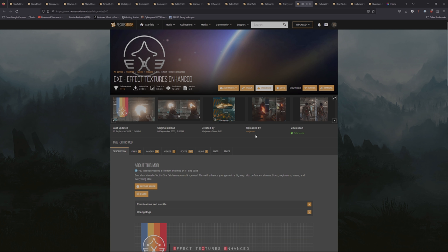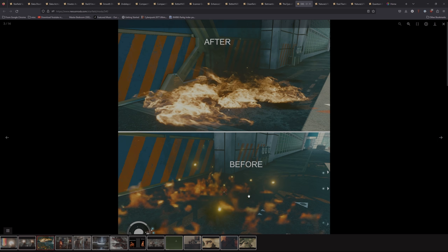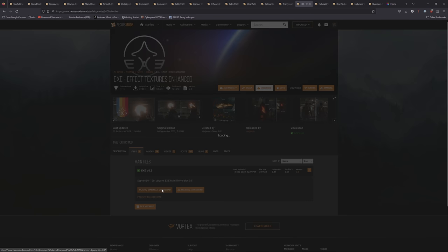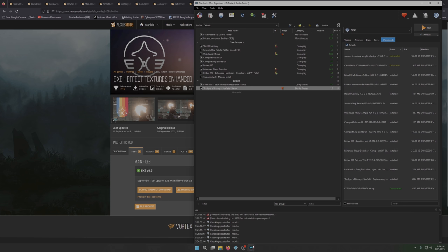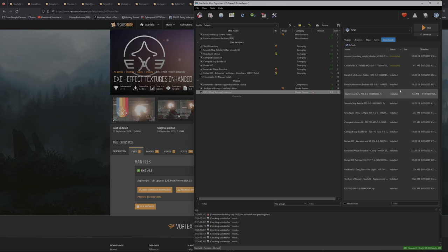Next is Effects Textures Enhance — every last visual effect in the field remade and improved. This changes your game in a big way: muzzle flashes, storms, blood, explosions, lasers, and everything else. Looking at the comparison, the flames and fires look so much better. Click Mod Manager Download, install it in Mod Organizer, and keep the name. After installing several mods your Downloads tab will get crowded — right-click and delete all the downloads if you don't want to keep them. Nice and clean.